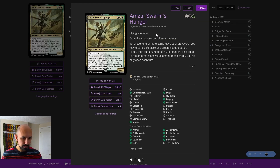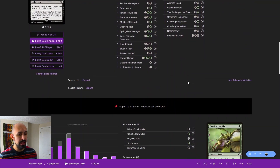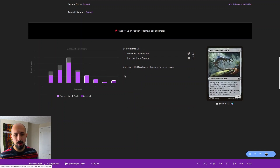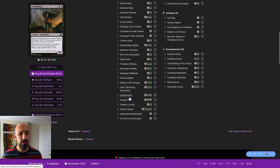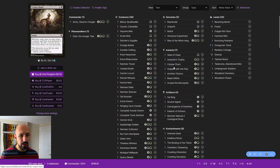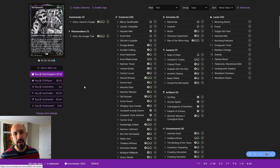Looking at the deck proper, we are very low on lands for a deck with a curve going up to eight mana, with emerge costs and Hornet Queen at seven. We have about 38 creatures and almost no ramp — Beast Within, Assassin's Trophy, nothing too terrible for interaction. Generally, anything that taps creatures for mana is very strong here because we're very creature-based, and anything that puts a land into play for two mana is also very good.